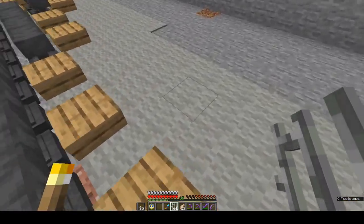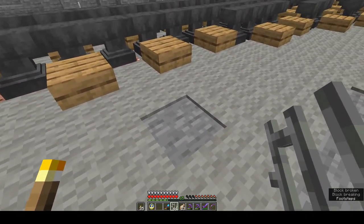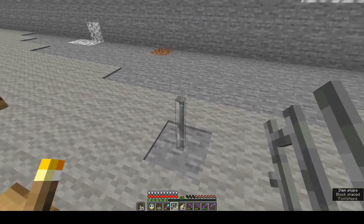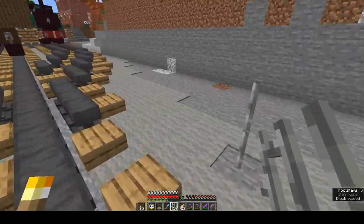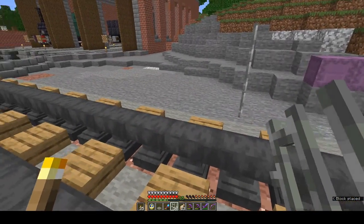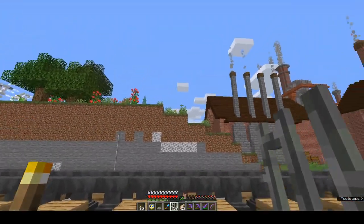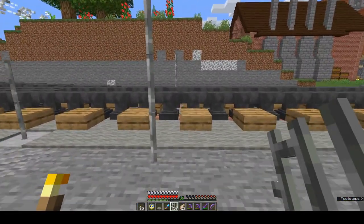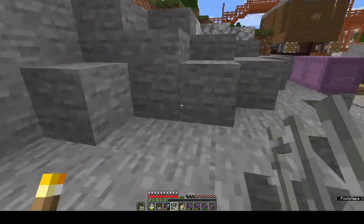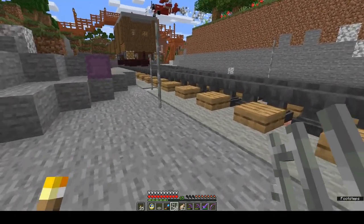We need to go out there and we've got a bit of lag. Now a coaling station, or a coaling stage, or a coaling tower — which this isn't, it's not going to be anywhere near that big — was basically how you got coal back into the tenders or the bunkers of steam engines.